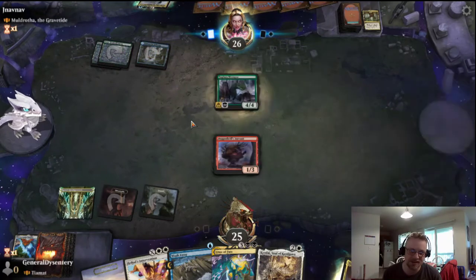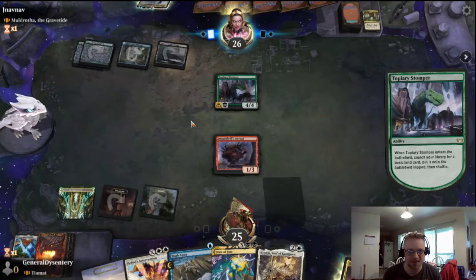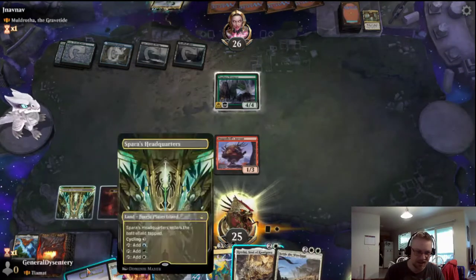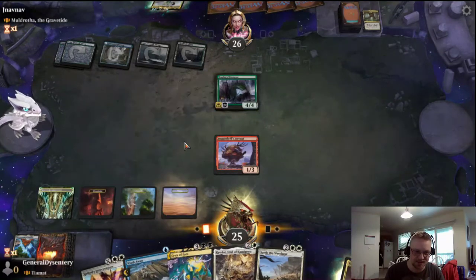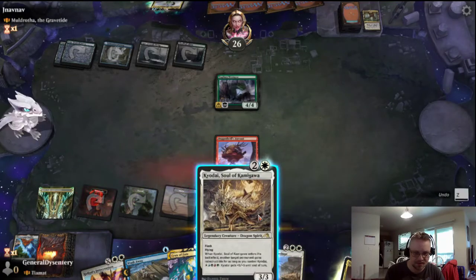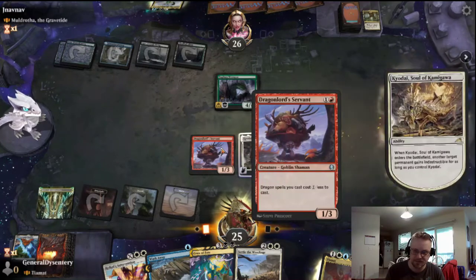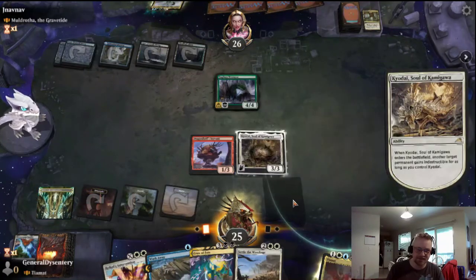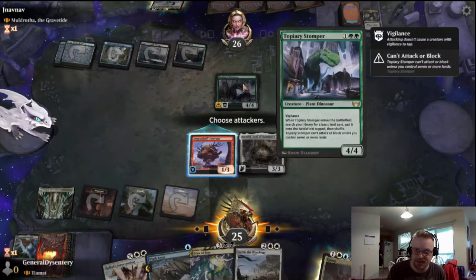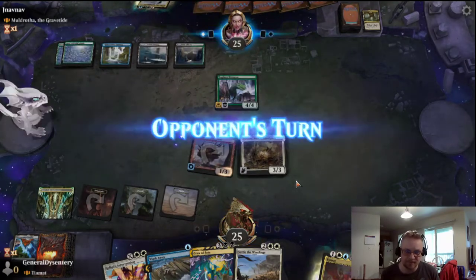Yep, cracks his Fabled Passage — saw that coming. Everybody saw that coming. Pass the turn. Topiary Stomper — fancy. I have a fancier one of those. Settle the Wreckage too — beautiful. Bring out Kyota and make our little Dragon Lord Servant indestructible — indestructible little goblin who can't attack or block. We'll just swing in and pass the turn.